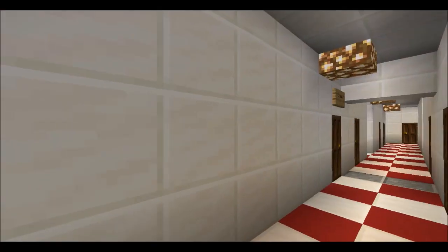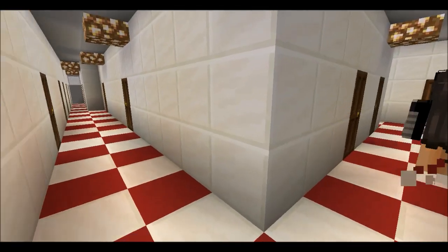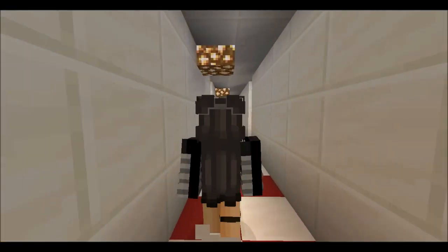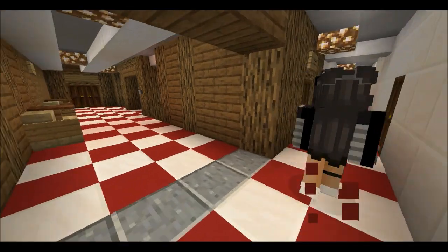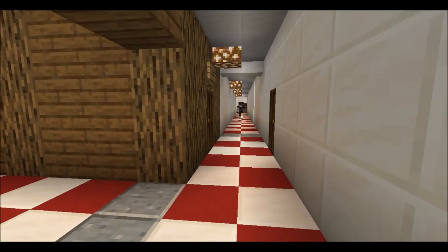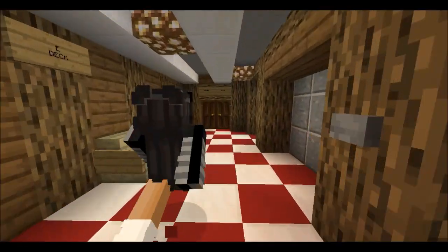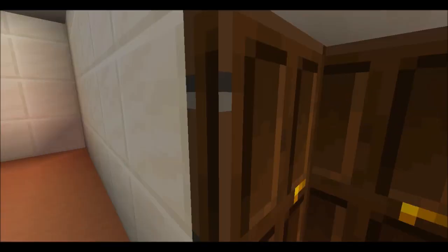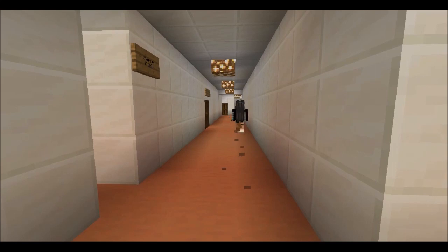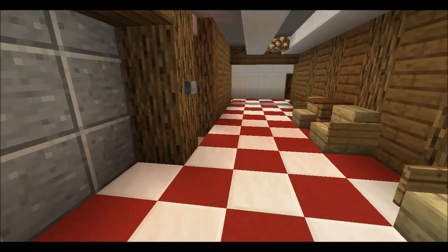I'm trying to find my way to third class but I don't actually know the way. If you go that way through those doors and take a right, you'll go down all the crew passages, and then we can stop at first class to look at the pool. Wait — speaking of pools, we forgot one! The second class pool! Oh my god, we forgot the pool!